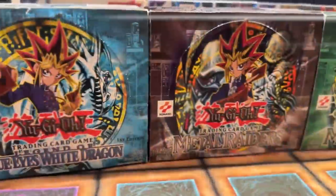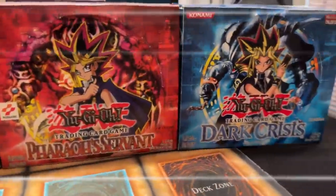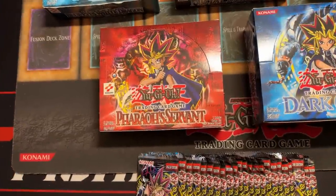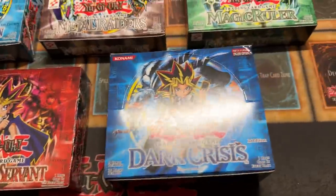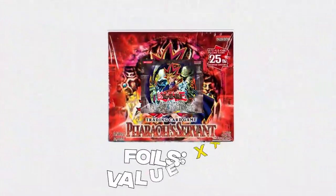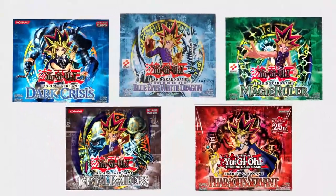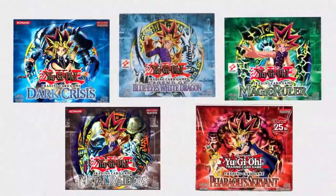Welcome to Legacy Week, a week where we will be revisiting six of Yu-Gi-Oh's oldest and most iconic sets. Each day I will open a 24-pack booster box made up of 25th Anniversary packs, starting with Invasion of Chaos and continuing in reverse chronological order. Each day we will total the number of foils pulled and the total value. Which set has what it takes to earn the title of Legacy Week Champion? Let's find out together.